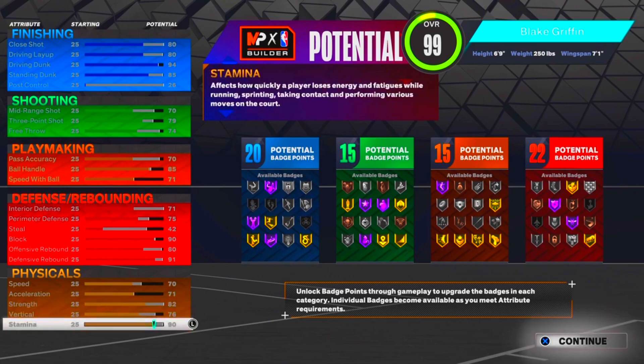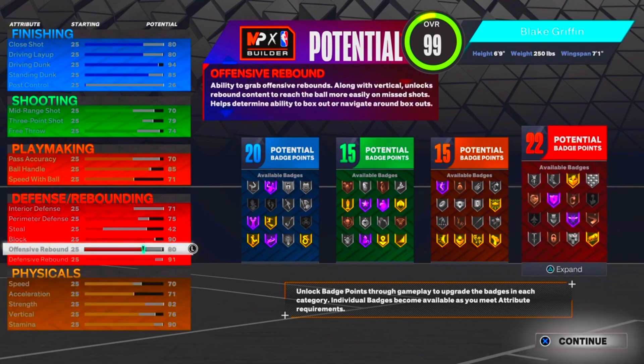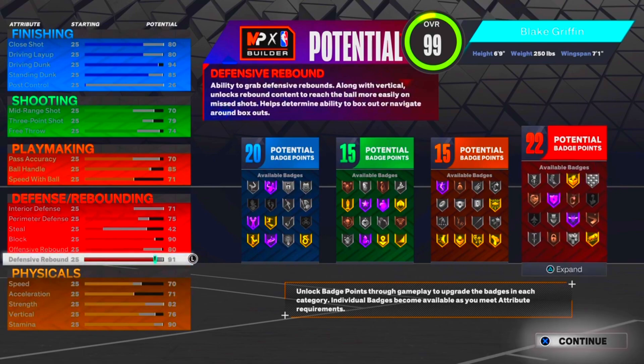For his physical, I put 70 speed, 70 acceleration, 82 strength to get that Bully badge on silver, 76 vertical, and 90 stamina. I know his vertical was way higher than that, but I had to balance things out. I could have put his defensive rebound or something else lower, but this is just my personal opinion on what a Blake Griffin build looks like.